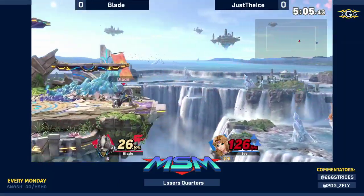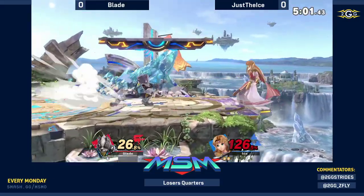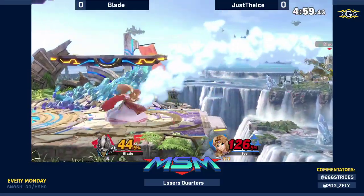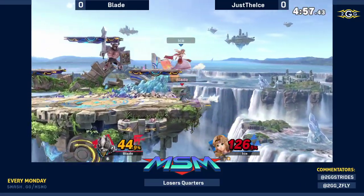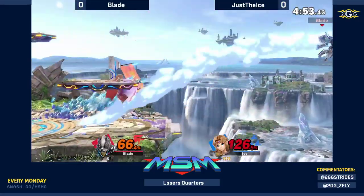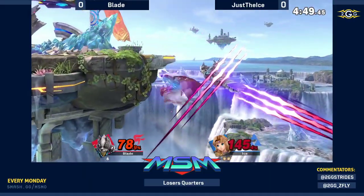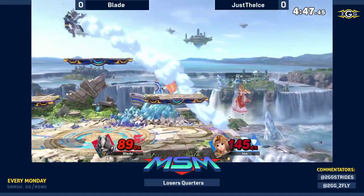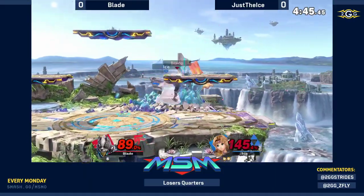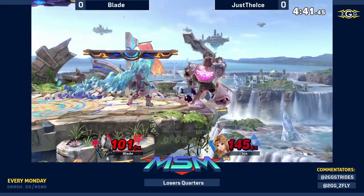Big knight coming in, putting damage on Blade and extending that lead. Back throw — probably gonna go for down throw neutral air or forward air. There's another good forward air shield. Nice catch on the wall. Great tech! Yeah, that was actually really fortunate for Ice that he was able to tech. Usually that wolf flash just sends you straight down.